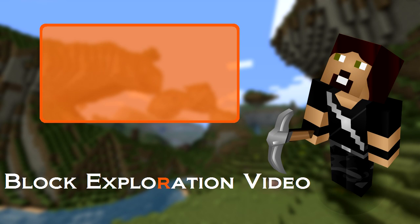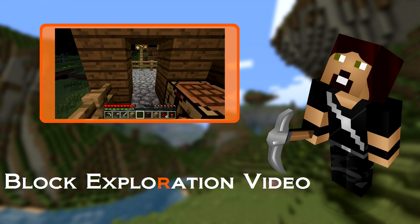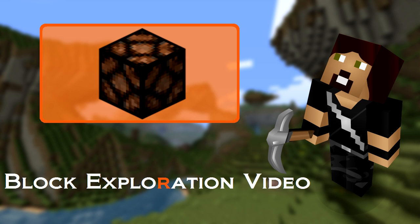A while back, Notch hinted at adding an item called the lantern. Torches would eventually flicker and go out, and lanterns would be the permanent light source. They were never implemented. Instead, we got the glowstone block. However, now we've got the redstone lamp, which is like the lantern that Notch envisaged.